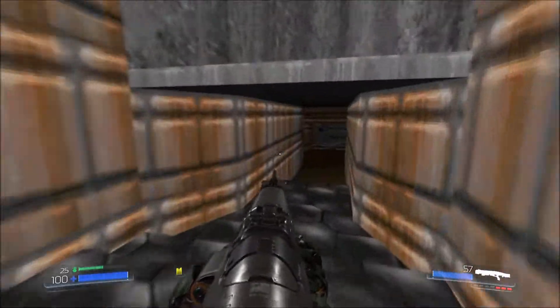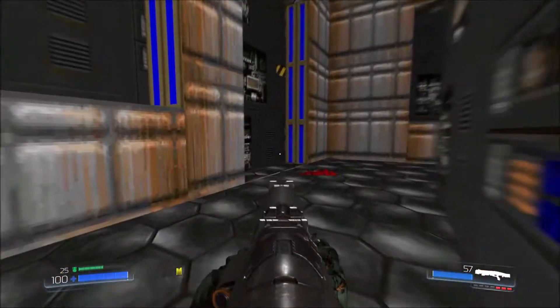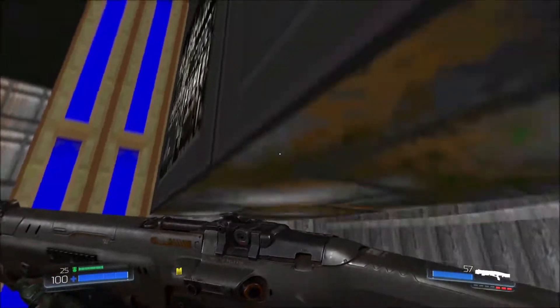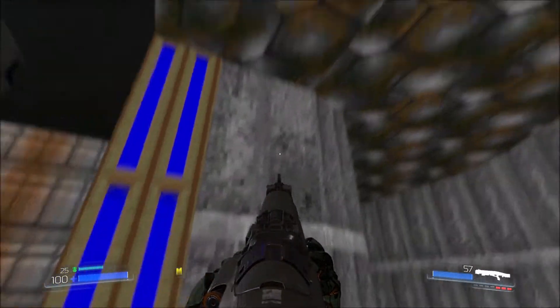And now, to open up the first two secrets of this map. First, we gotta go this way and walk over a trigger line to lower this lift. In the original version of this map, this door would open once you approach it. But here in Doom 2016, I have to ride up this lift first, and then the door opens.